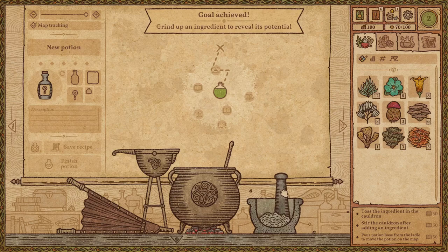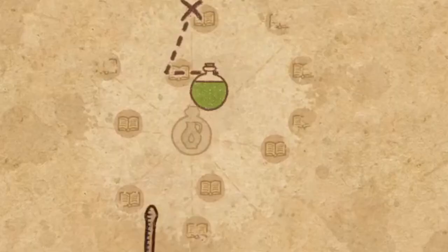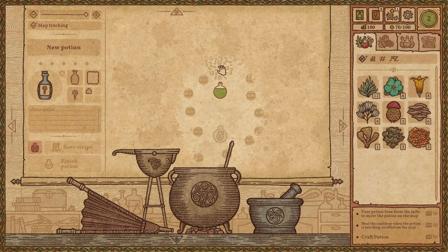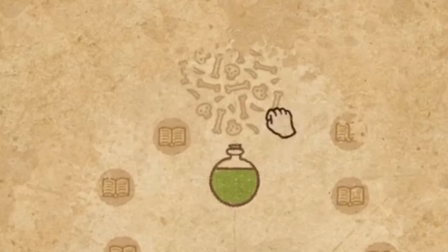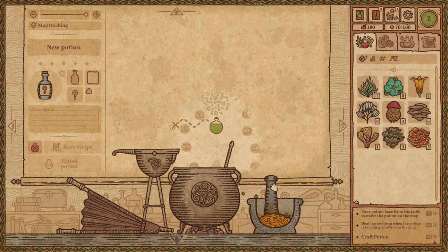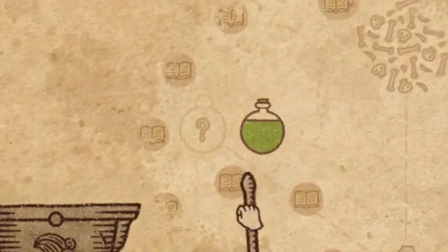Each herb makes our potion go a certain direction, and as you explore you'll unlock different things. So for example, we put this ingredient in, smash it to get as far as possible — you can see that's where the X goes. Throw that in the cauldron, get ten points. And away we go! The things we're collecting right now are XP. Those skull and bones areas are the no-no zones — if you go into them, your potion is ruined.